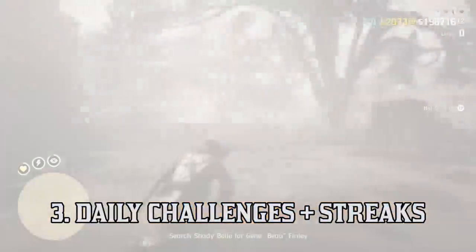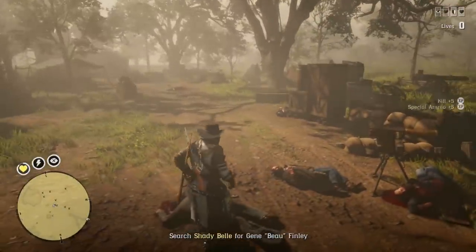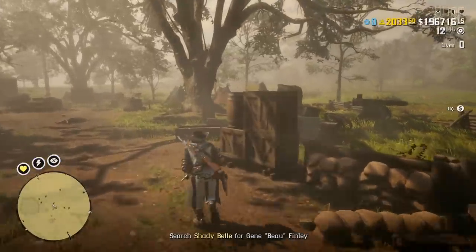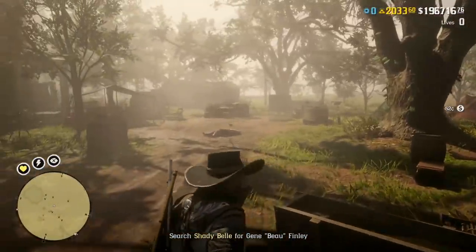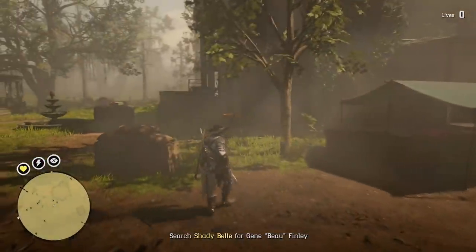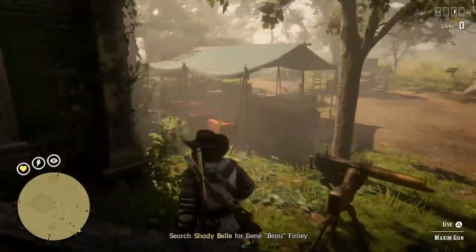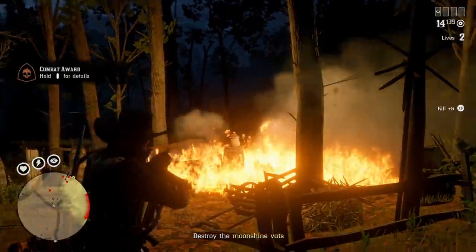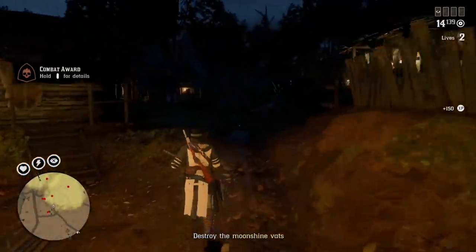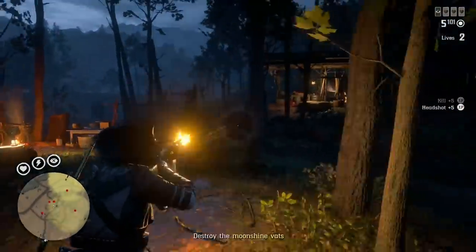A third method of earning gold bars fast is through your daily challenges. This was one of the best ways of earning gold, but Rockstar nerfed it by 50% in the recent Bounty Hunter update. That said, it is still far more efficient for earning gold bars over time than anything else in the game. You are now earning 10 gold nuggets per daily challenge without any daily challenge streak multiplier.